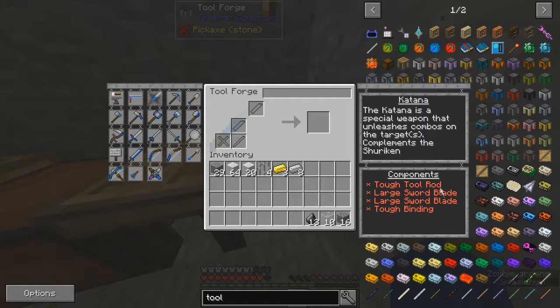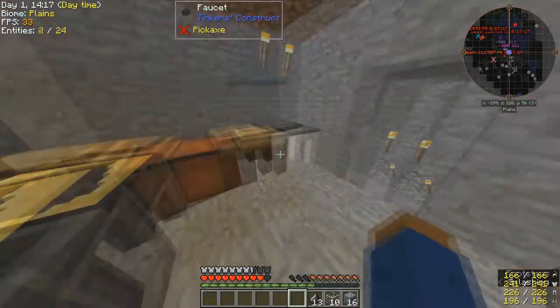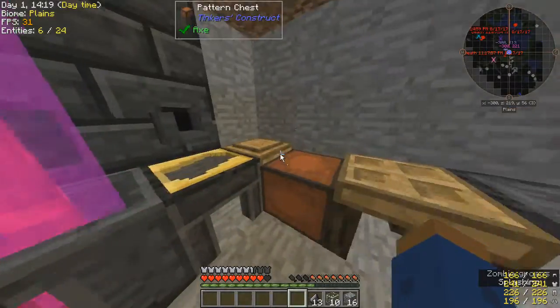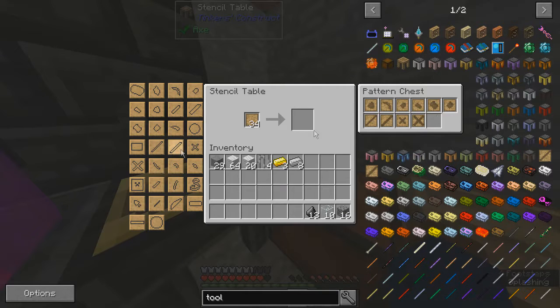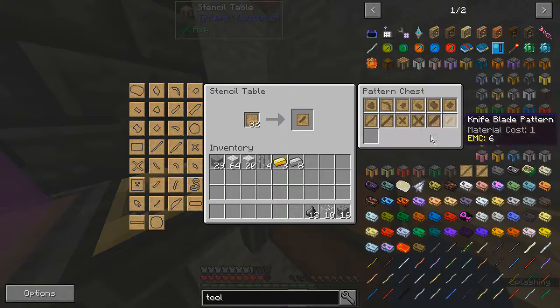So I need a tough tool rod, tough binding, and large stone blades. I already have the tough tool rod and tough stone binding - I just need the large blades. Then I need the knife blade - this has to be knife blade, yep. Cool. I have cobblestone.